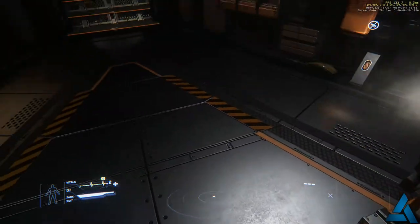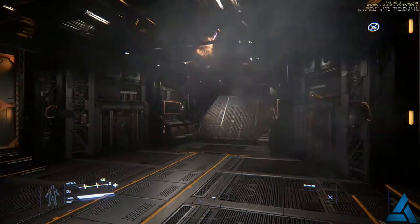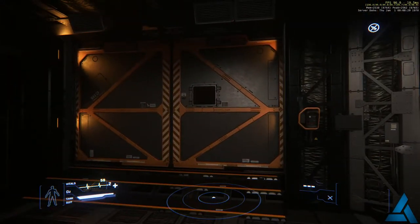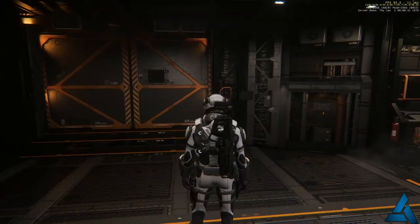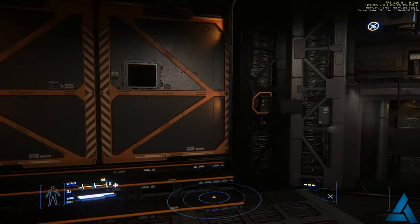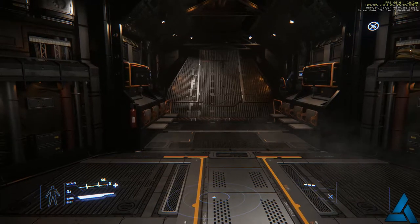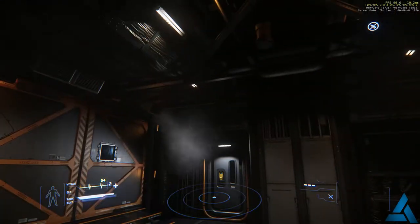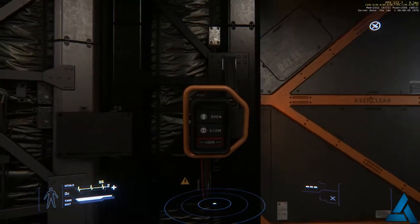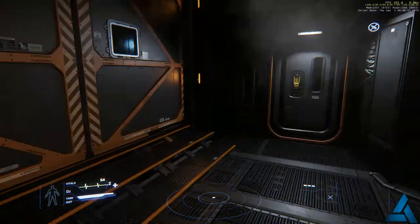Another cool thing about the Cutlass: the atmosphere in here is entirely operational. You can basically hop out of your space suit into civilian clothes if you want — there's really no need to right now, but you can take them off while in flight, while in space, or on other planets, and the atmosphere inside the ship will keep you alive. All the doors can be open while you do it and you're still alive, so the shielding is in place to keep the atmosphere inside.